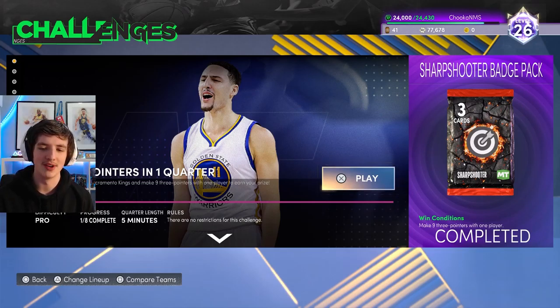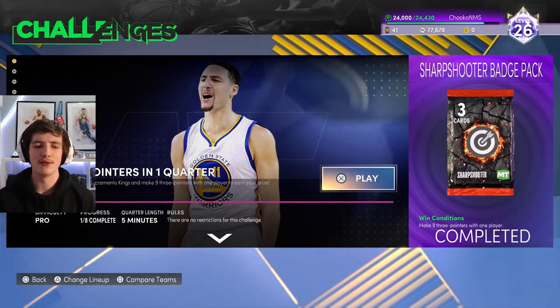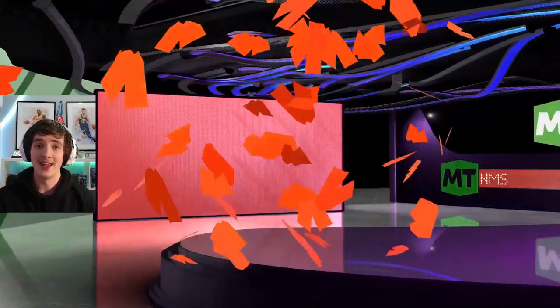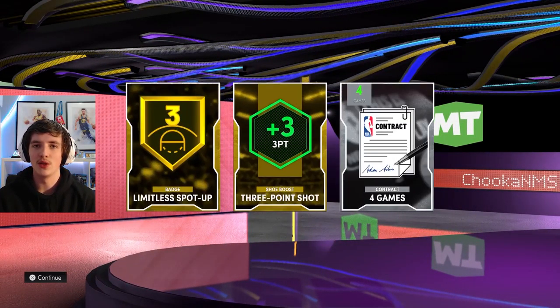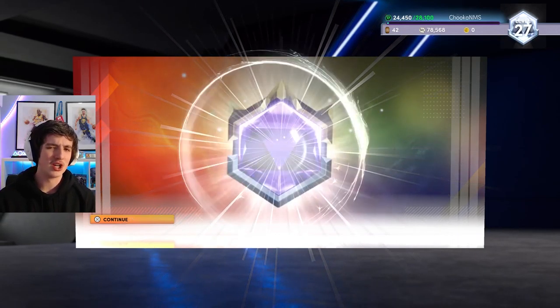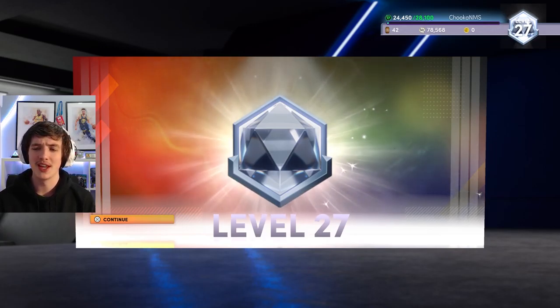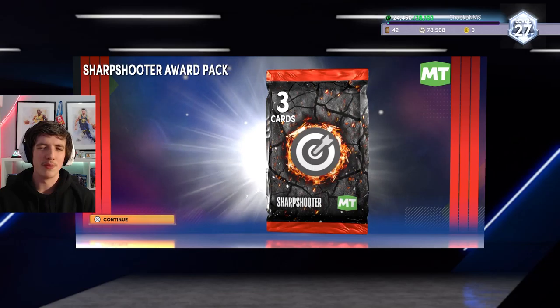From doing the Clay Thompson challenge — nine three-pointers in one quarter — I get a sharpshooter pack. The lineup you face is nothing special; Deaaron Fox Emerald is about the best it gets. Once you hit nine threes the game ends — you don't have to play the full five-minute quarter. I complete it with Brian Winters, whose jump shot is very very nice. Level 27 is now ours — 24k XP so far, not the best but I will get Carmelo no matter what. About 25 days left, still grinding.